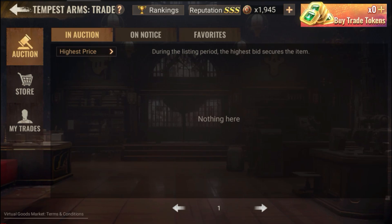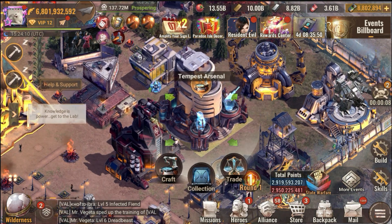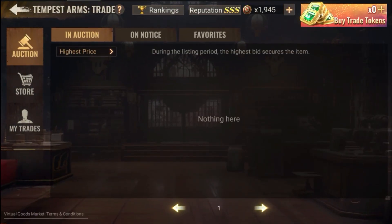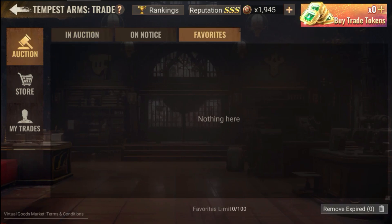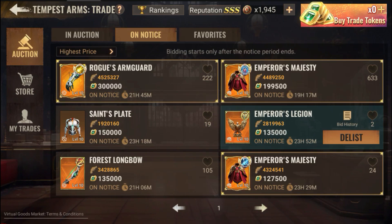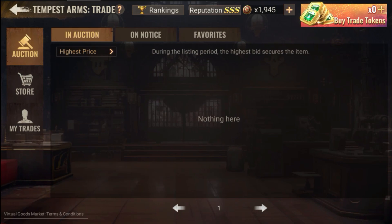How to access this trading center: click on the Tempest Arsenal and go through the Trade tab. You'll have these lists — you'll have 'In Auction', which won't be available today because there is a 24-hour notice before items even go online. As for favorites, these are items you've added to favorite. You click 'Add Notice', put any item in favorites, and after 24 hours the item will appear in auction and people will be able to bid on it.